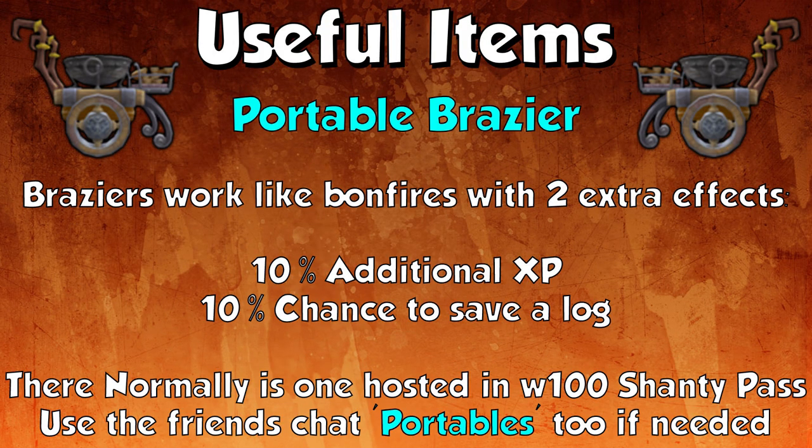First up, my favourite useful item is the portable brazier. Braziers work like bonfires with two extra effects: 10% additional experience and a 10% chance to save any log you throw on it. These also give the 5% bonfire boost, so overall they give 15% more experience. There's normally one hosted in World 100 Shanty Pass, and if not you can use the friends chat 'Portables' to locate all portables around Gielinor.